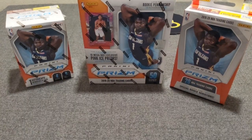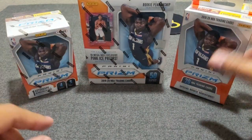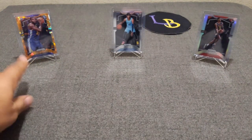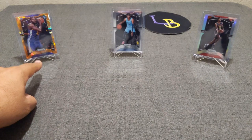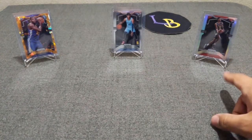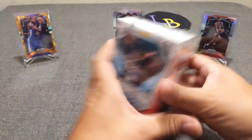Alright, further ado, let's get ripping. We're going to go left to right — I love the hanger box so we'll leave that last. Our guest breakers: an orange cracked dice of Pascal base, John Morant, and a silver Cam Reddish, who finally broke out the other night and had a really good game. We'll start with the blaster first and see what kind of relic we get — maybe an auto.